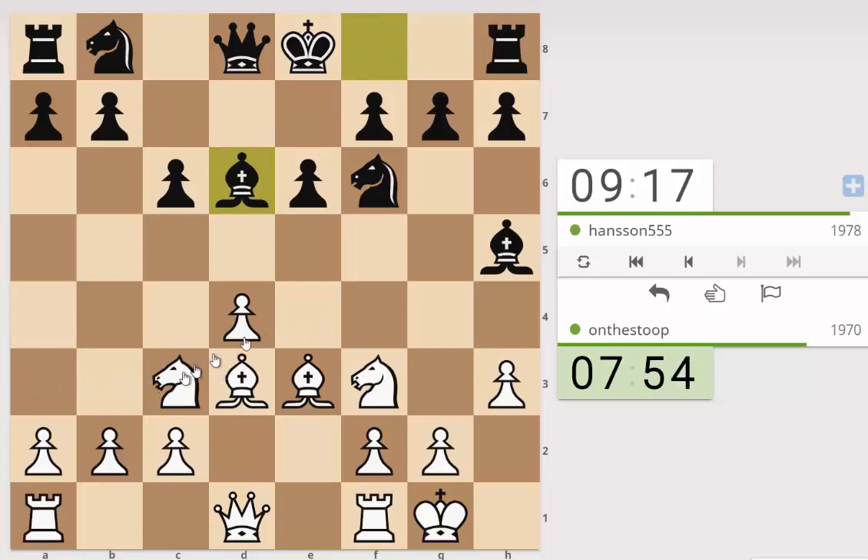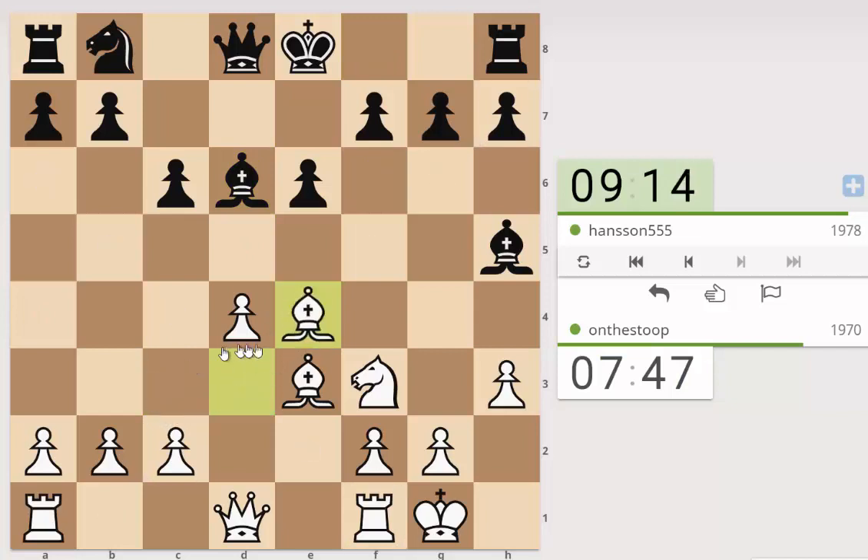Now we've got this idea of knight e4 winning a tempo on the bishop d6. And that means that I think white may want to recapture - he's done that. We've got this position. The queen looks like she wants to come out to d6 as a battery on here. We can now move our queen out of the pin - that's one option.